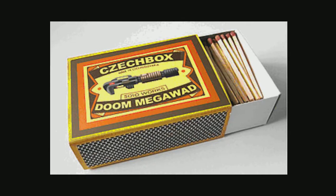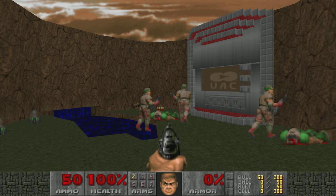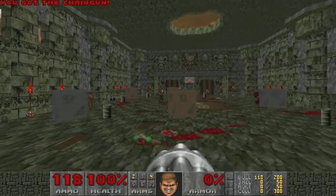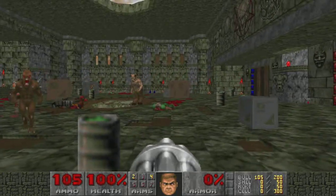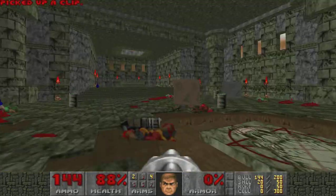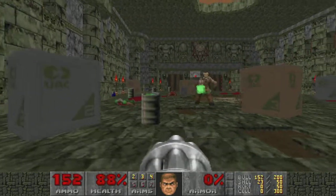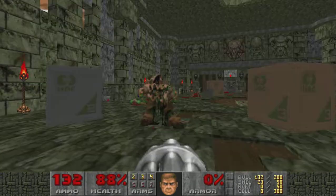Checkbox, a Doom Mega WAD by Check Doom Mappers. Map 4. Uh-oh. No chain gun in this one. I shot you with the barrel. Got you again. Alright.